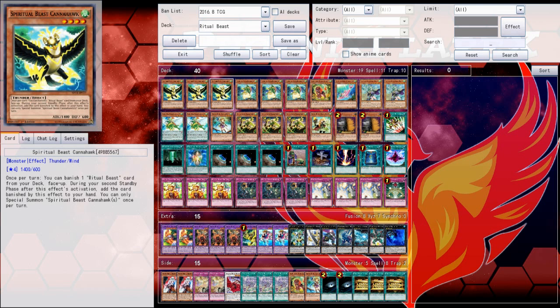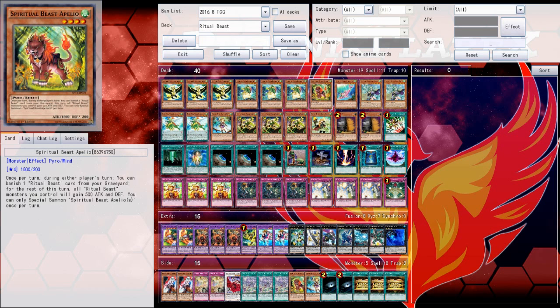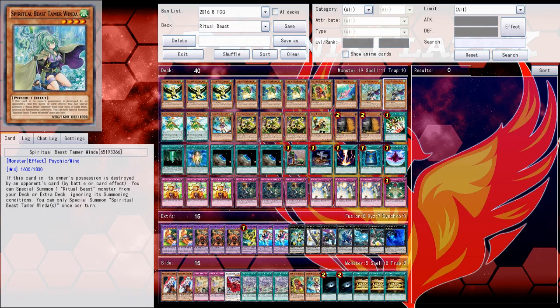The deck list is triple Conahawk, triple Rampangu, one Apeleo, and one Pedalfin just for names. Then two copies of Winda. I see a lot of people liking to play one, but I actually really like two, because once you get two into circulation you have access to tagging out your fusions into two Windas at the same time. That is just a huge layer of protection to basically guarantee your Steeds are going to be resolving for the turn.